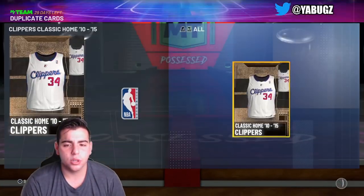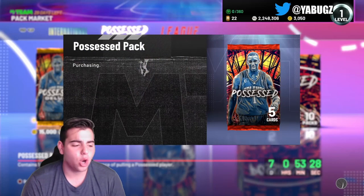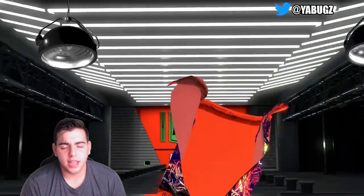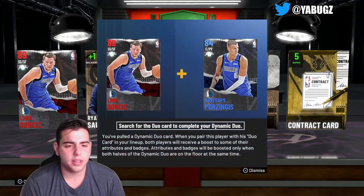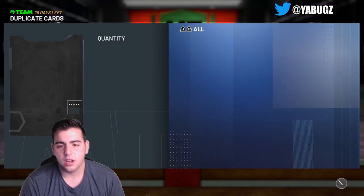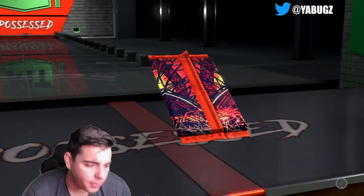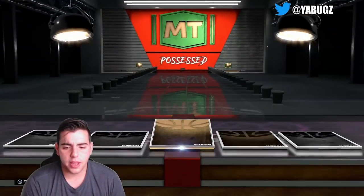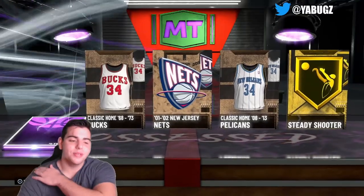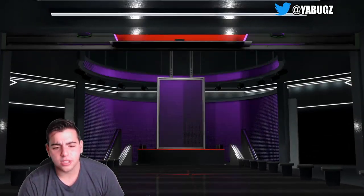Another trash pull: Xavier McDaniel. I don't know what's going on with 2K but there are barely any evos in the game. Another Thon Maker — but wait, Luka Dončić right there! That's better than Thon Maker at this point. We're going to pull about four or five more packs and that's it, not trying to overdo it.